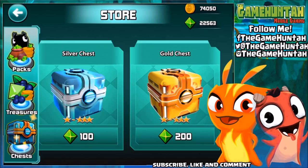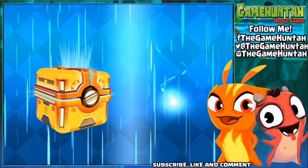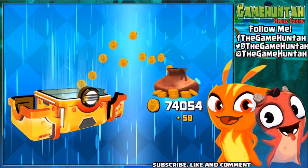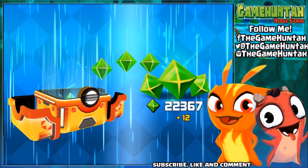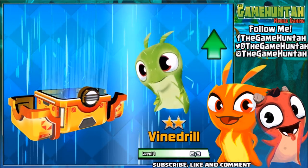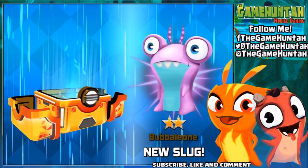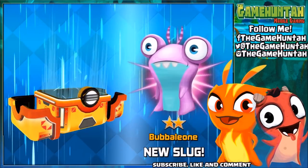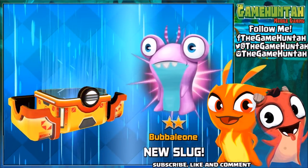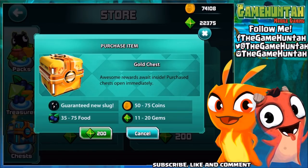How can you get Enigma? Super easy guys — let's go to the store and open a couple of these gold chests. In one of these gold chests we should be able to get Enigma. We're missing Smither, Flatulor, Hinkus, and probably Ramstone too. Hey, we got Bubelium! Okay, so we need to open a couple more gold chests in order to get access to this new slug, Enigma, which is number two.